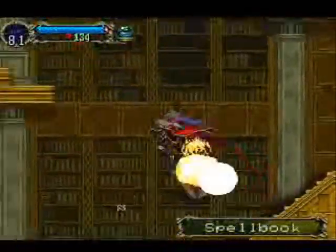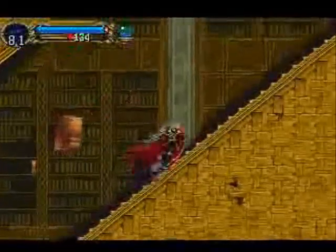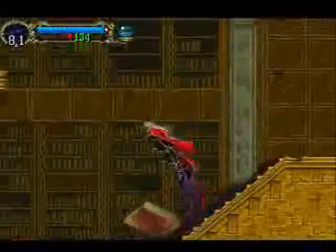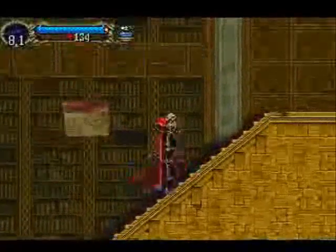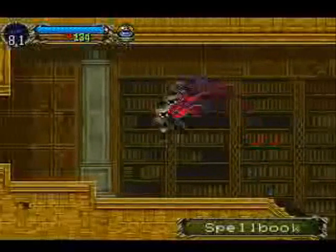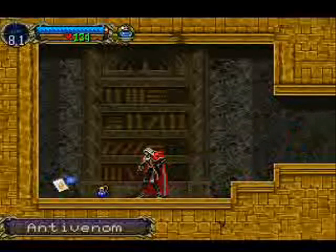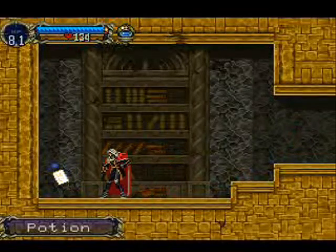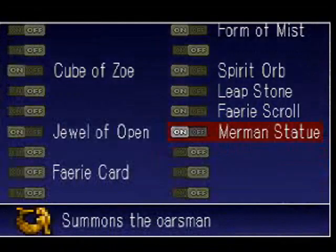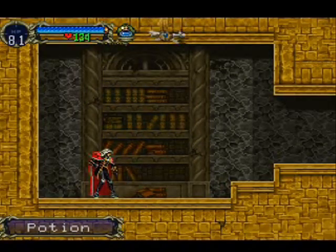Oh, that didn't help — I didn't mean to do that. I'm not gonna worry about that right now. Okay, there we go. And when we go here, we find an antivenom — so it's a poison potion. And we find our first familiar, the fairy card. So we'll go into relics, fairy card, turn it on.